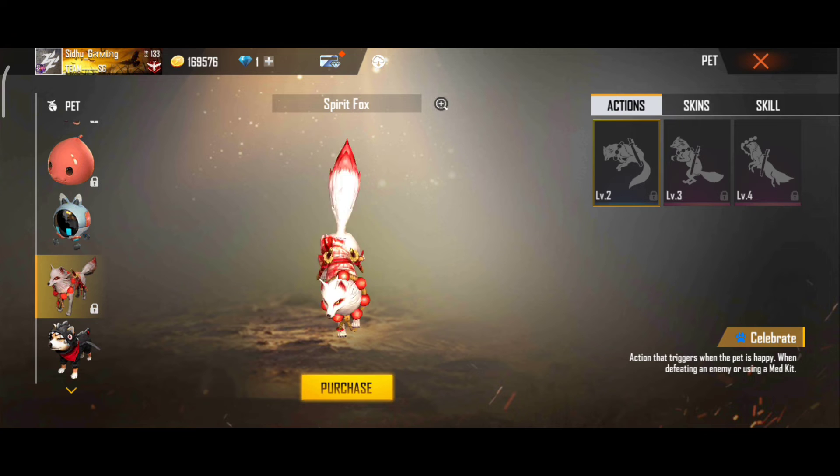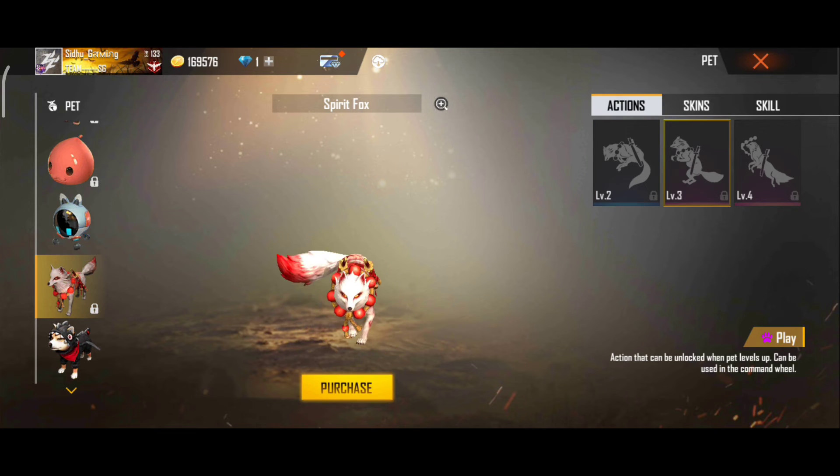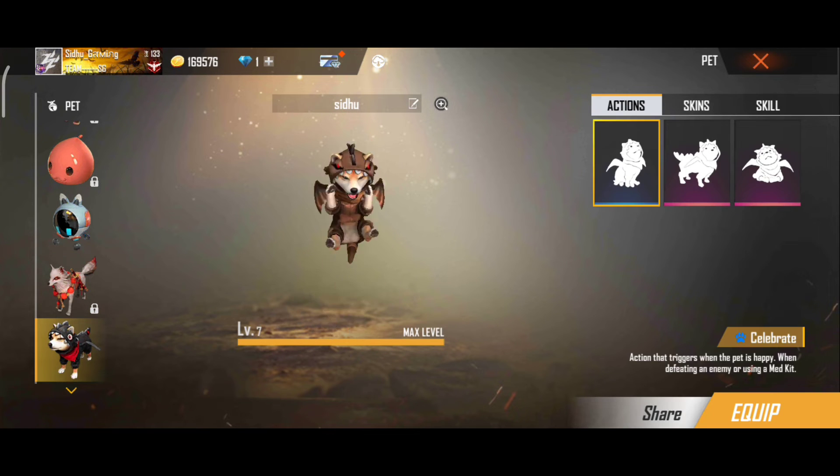This pet name is Sprint Fox. Its ability is restore extra 10 HP when using a medkit. It is good to use in camp and rush gameplay.